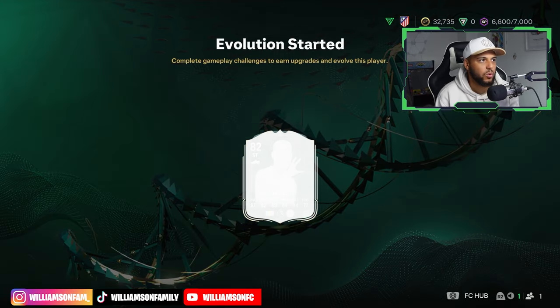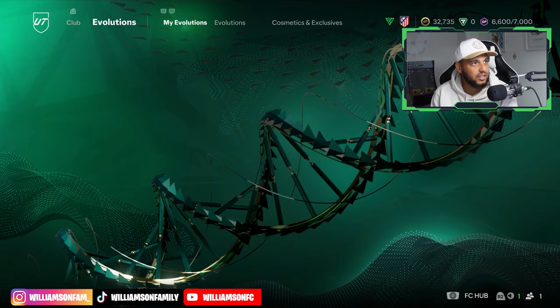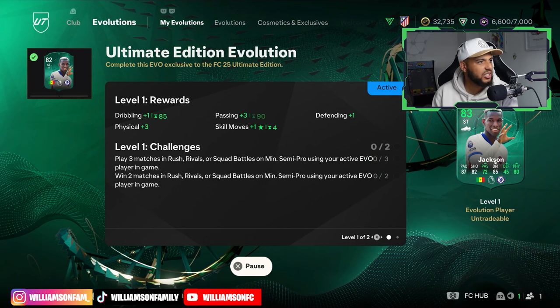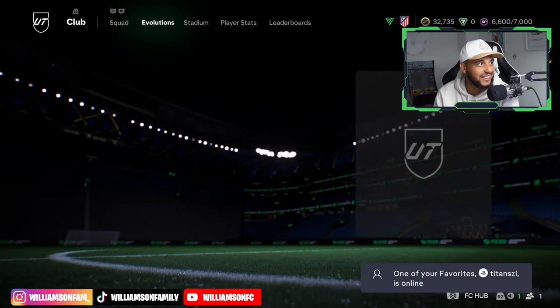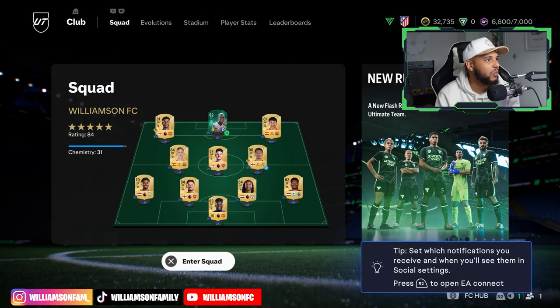We're going to start this - ultimate edition EVO with Jackson. This dribbling won't be upgraded yet. We've got Chelsea's Jackson under the EVO and we have the first challenge: do three matches and win two matches in Rush. I feel like that's pretty simple, so let's head over to Rush and try to get Jackson upgraded.